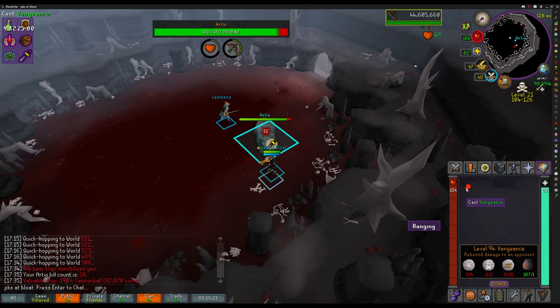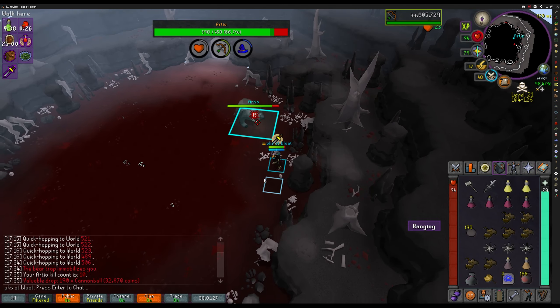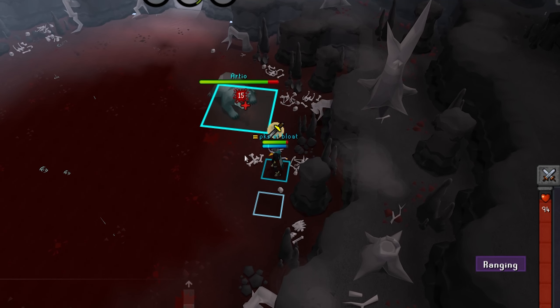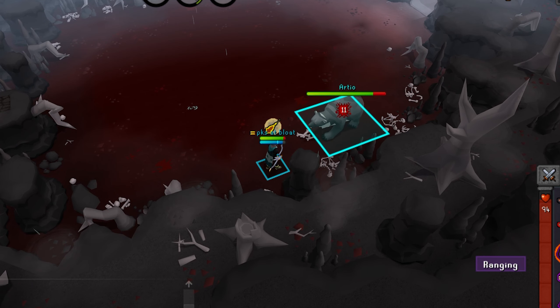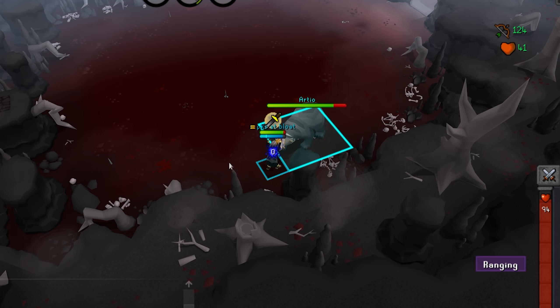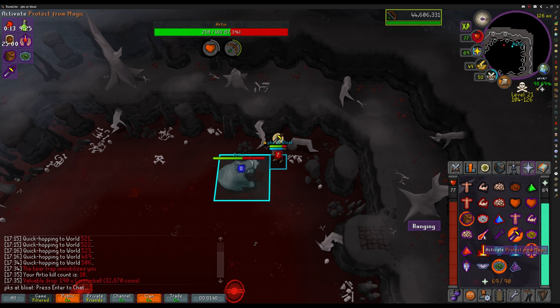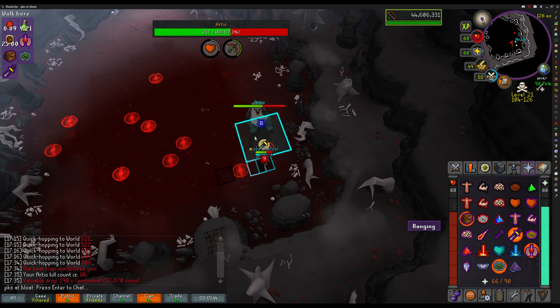Arteo has three different attacks: the normal melee which is very obvious, a ranged attack shaped like a boomerang, and then a magic attack which will knock you back into a wall and deal a whole lot of damage. Simply pray mage when you see him winding up for that attack. In case you were slow to react and took a lot of damage, make sure to eat an Anglerfish, a Saradomin brew, and then a Karambwan to triple eat.